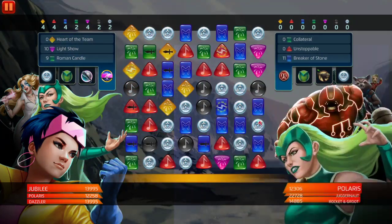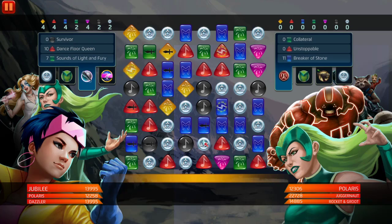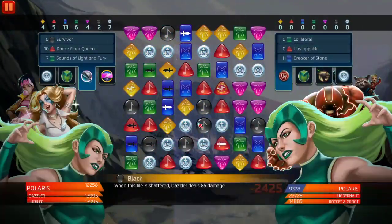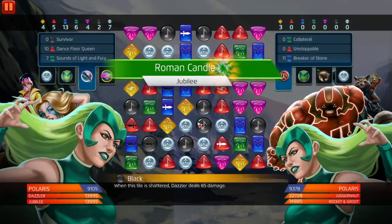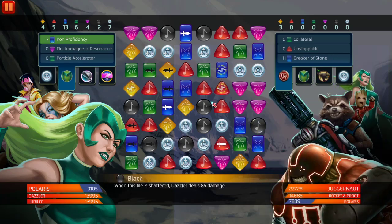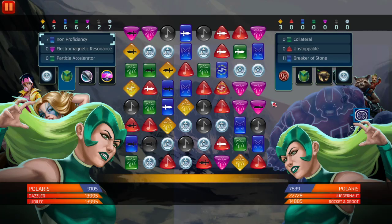We have to down Polaris as fast as possible. Dazzler's red actually throws out strike tiles, so I can either do that and take the loss early in the match, or just match blue and stun right away — which I think is the right play, to not be greedy. We're dealing a lot of damage to Polaris; that's the goal, to always kill her first. Before Polaris was a thing, it was Medusa you always wanted to down first. We got Polaris stunned — now we're gonna stun Juggernaut because we don't want that AoE damage.